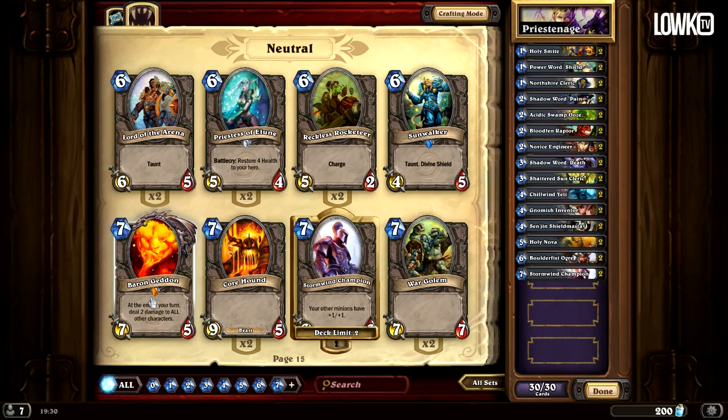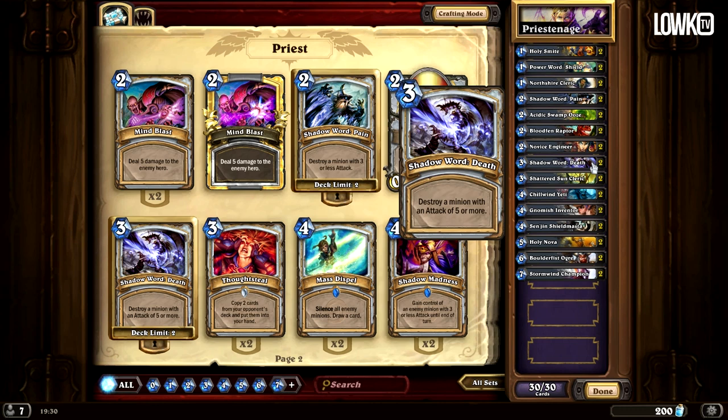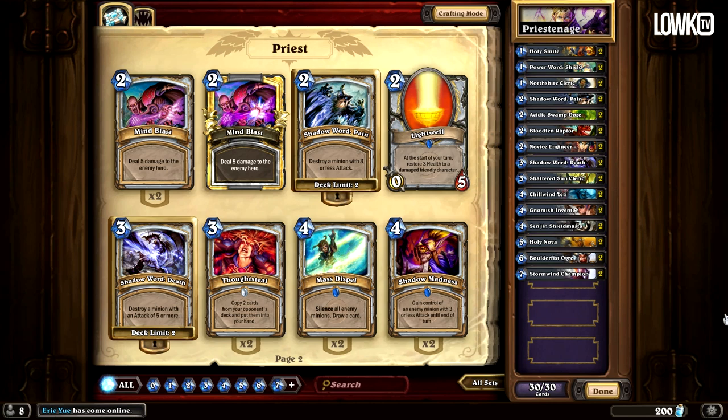Baron Geddon is obviously not a terrible card to pick. In general those are all the cards you should pick for this deck. Now keep in mind if you have cards such as Lightwell, Lightwell is absolutely amazing in this deck. In that case you could switch out one of the cards you don't really use as much — for example Shadow Word Death — and replace it with a Lightwell, or swap out any card you don't enjoy for something you've purchased. All these cards are available to everyone even if you haven't paid a single dime in this game.